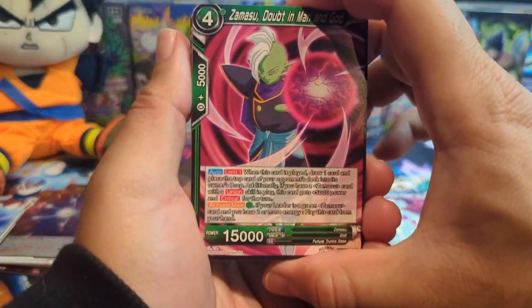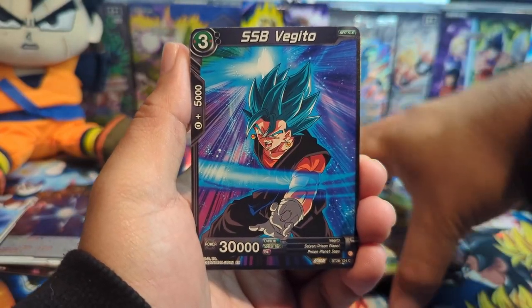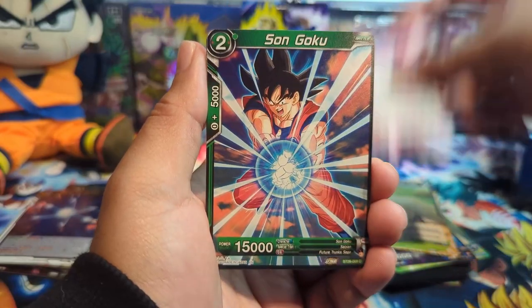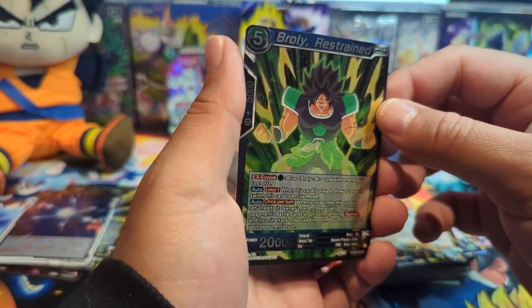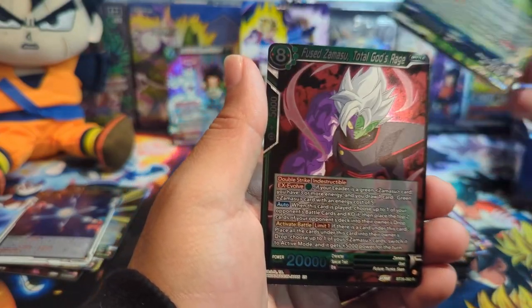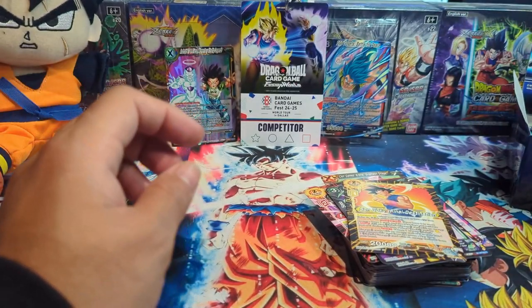I've seen a bunch of people open this set already — Jaren, Super Saiyan TCG, Kenkai TCG, and a couple of others. Y'all opened it way too quick because I was over here struggling to get my box, but here we are. We have Broly Restrained and a Few Zamazu Total God's Rage, regular rare.